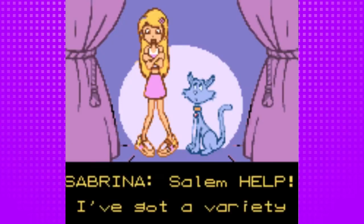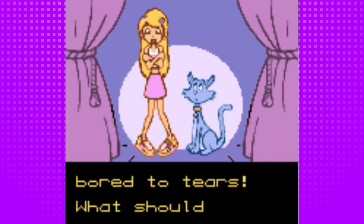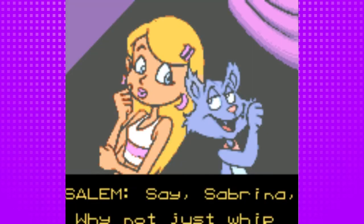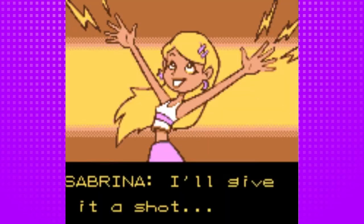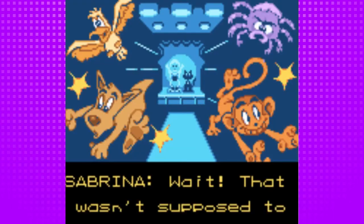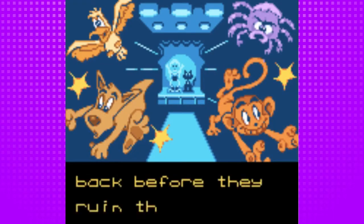So the story of the game is that Sabrina is having a variety show but she doesn't have any acts to do. Salem is basically convincing her to take the easy way out and just perform a magic trick. But unfortunately it backfires on her and turns all the audience into animals. So we have to go rescue them, and that's pretty much it.